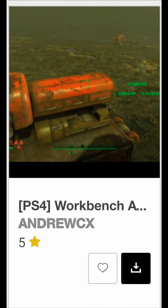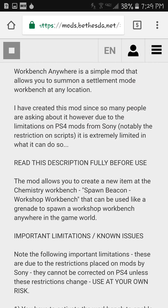The second one is called Workbench Anywhere. It allows you to throw down a workbench anywhere, and it allows you to build within a certain distance around it, which is pretty cool. I can't wait to test this one out, because I really want to build in the very radioactive places and stuff.